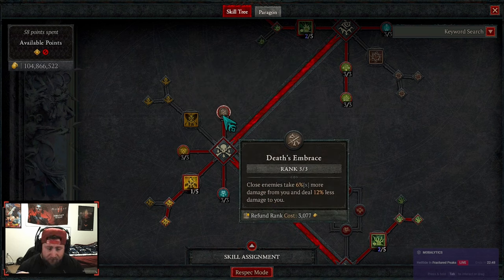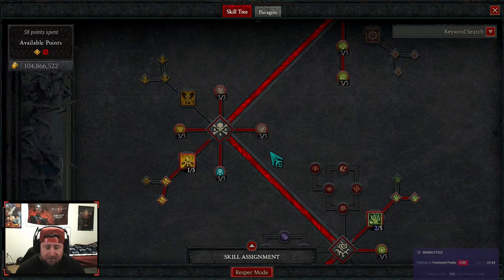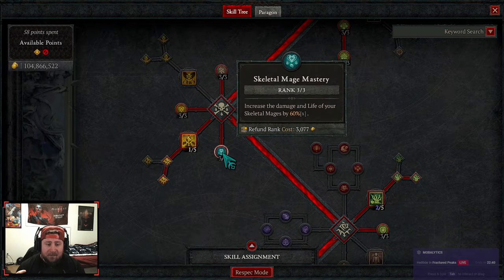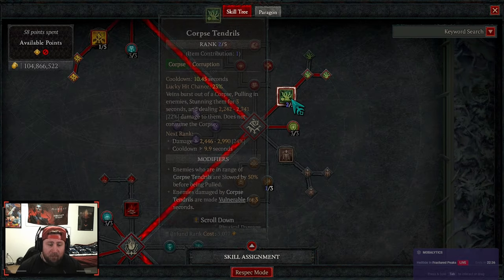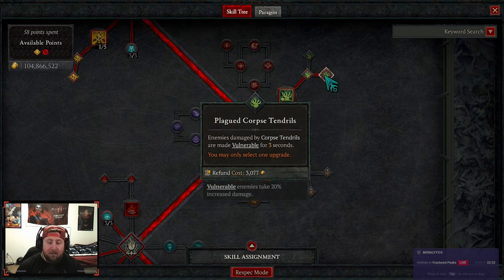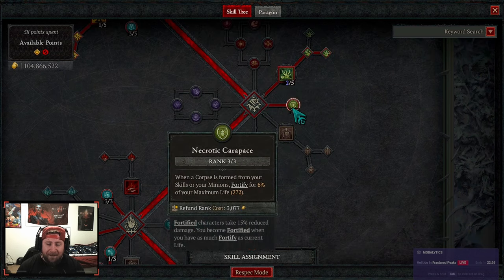We have Dust Embrace for more damage from close enemies, and they deal 12% less damage to us. We also have Dust Approach for increased movement speed, which is nice. Skeletal Mage Mastery increases the damage and life of skeletal mages. Then we're coming down to get Corpse Tendrils — the bug is fixed now — and we have Plated Corpse Tendrils, which makes enemies vulnerable to deal more damage.